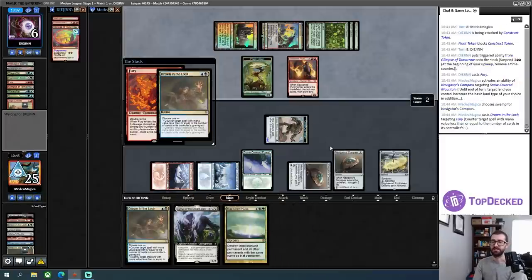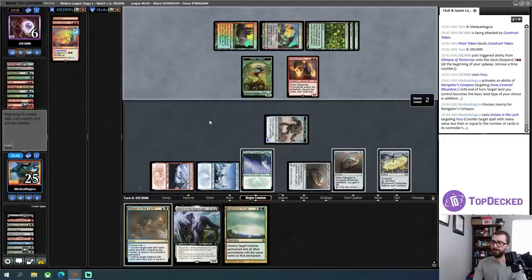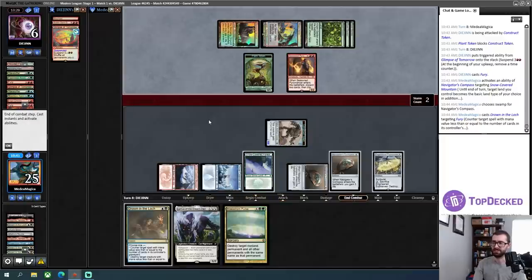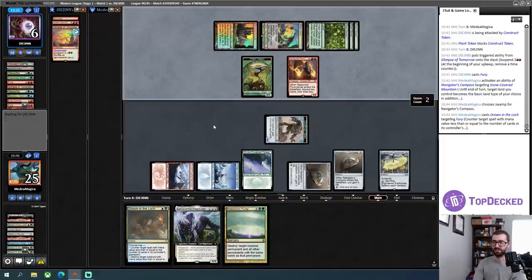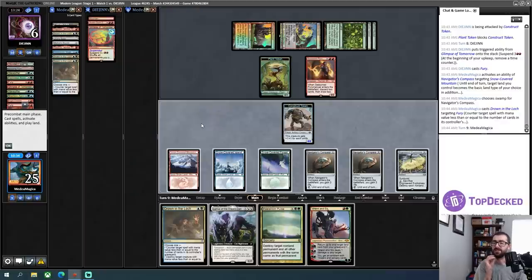The play pattern we're experiencing here is kind of something like you see against Living End, where if Living End makes it to the endgame they can just start casting big dumb things in their deck rather than just having a couple of Living Ends to deal with. A Ren and Six — that's very good. I can play that, grab Prismatic Vista or Urza's Saga, and use that to hold up Drown in the Loch.